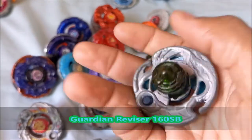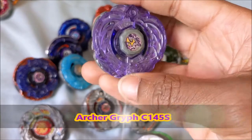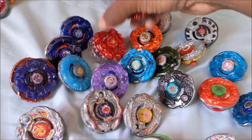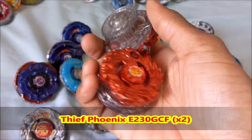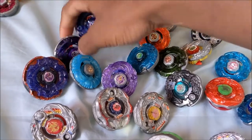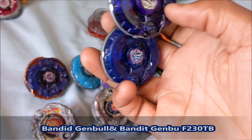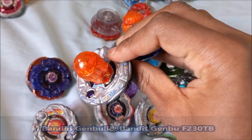We have Guardian Revisor 160SB. Second favorite bay, Archer Griff C-145S. We have a pair of Thief Phoenixes, both Hasbros, same combo E-230GCF. We have another pair — Hasbro and Takara Tomy this time: Bandit Ganbo and Bandit Ganbo, both F-230 Twinball.